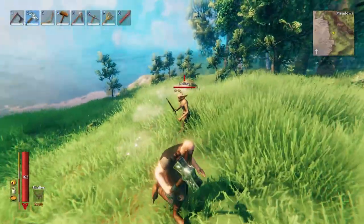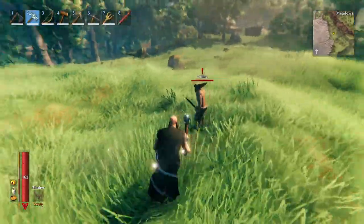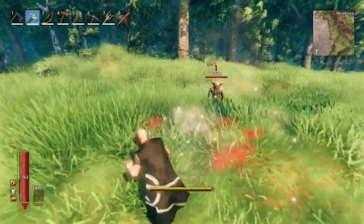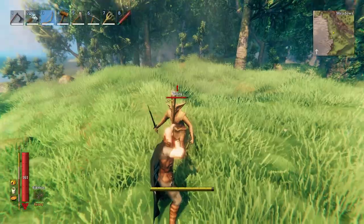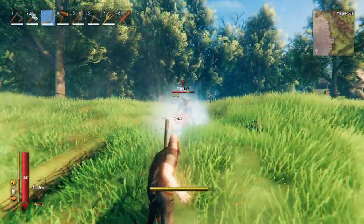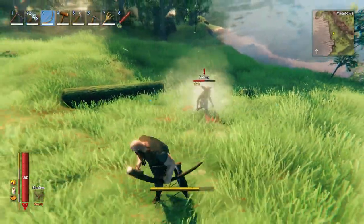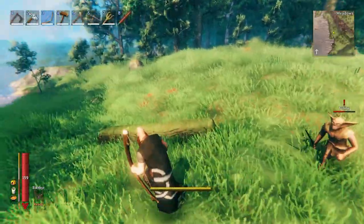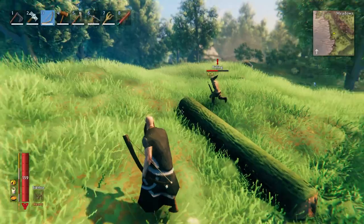I've got a fueling here and I'm going to hit him with my Frostner to see how much damage he takes. 35 and another 35. And let's see how much damage he takes with the Frost Arrow: 60, 81, and 83. You'll notice that the damage numbers are white.